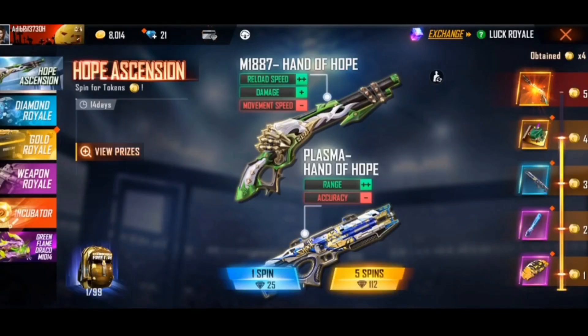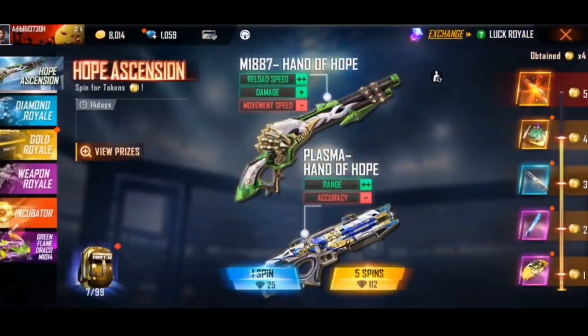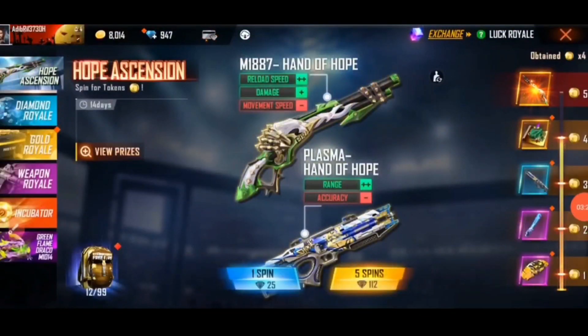Now we have to get 1,000 tokens. We have to put in 5,000 tokens. We have to collect 5,000 tokens. Now we have to collect the items.